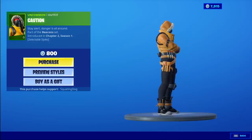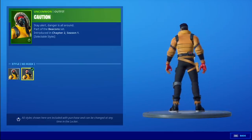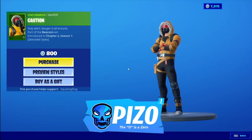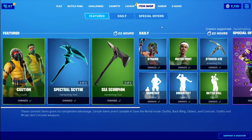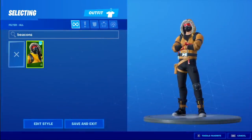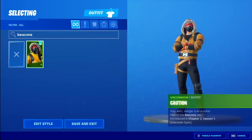It does have edit styles and it's an uncommon — no back bling though, so I'll have to find some back blings. Part of the Beacons set. If you'd like to use me as your support-a-creator in the item shop, that is Piz Zero. I don't review item shops every day, but I can already tell Nick is not going to like this. He is just part of his own set called Beacons and nothing else shows up when I look for Beacons — just him.